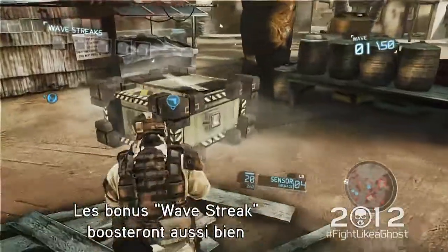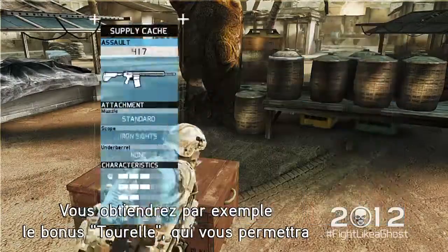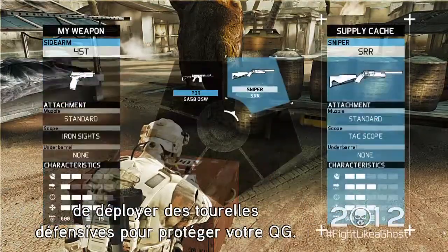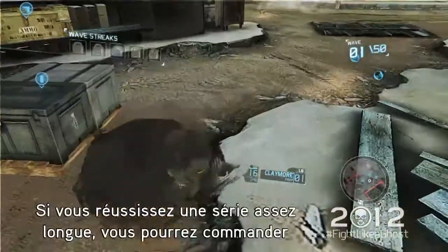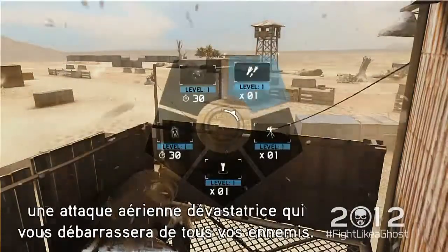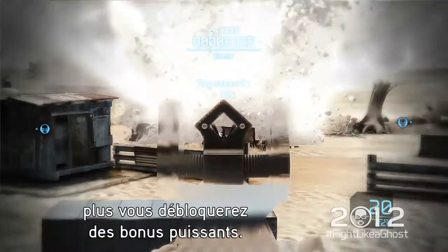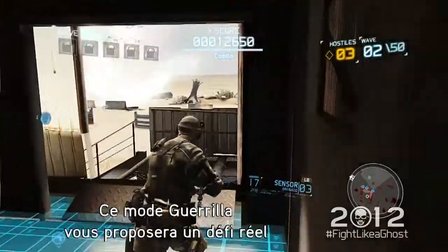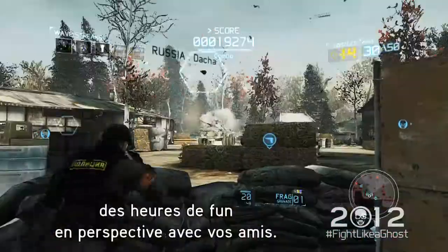You can earn Wave Streak bonuses by surviving several waves in a row. Wave Streak bonuses are items that will help you offensively and defensively. For instance, you get a turret bonus, which will allow you to deploy defensive turrets to protect your HQ. If you complete a long enough streak, you can deploy a devastating airstrike that will destroy your enemies. The longer you stay alive, the more powerful the bonuses you unlock. Challenging and incredibly fun, Guerrilla Mode is hours of pleasure with your friends.